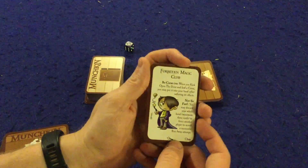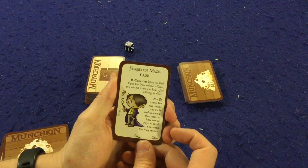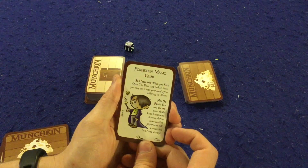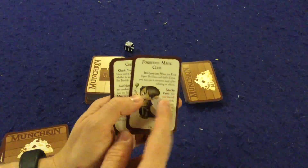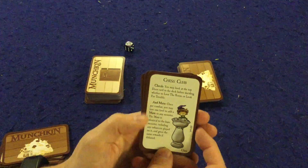Forbidden Magic Club — and yes, we can all say that's Slytherin. When you kick open the door and find a curse, you may put it into your hand after suffering its effects, then play that curse on someone else whenever you want. Also, 'Not So Fast': you may discard your whole hand — minimum three cards — to force another player to re-roll a successful runaway attempt. Not as useful, but helpful in a pinch.